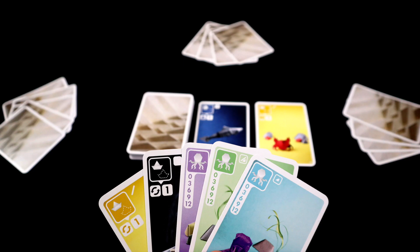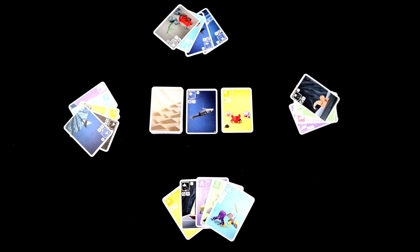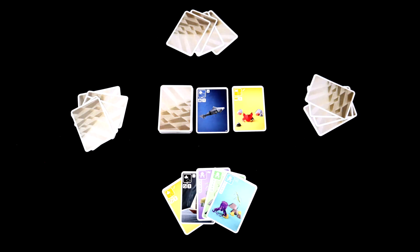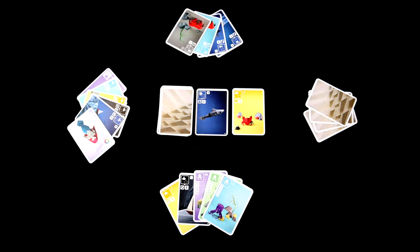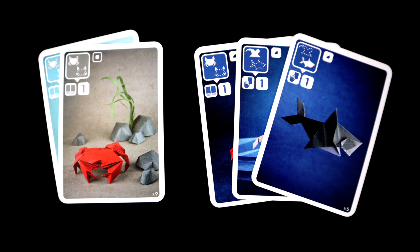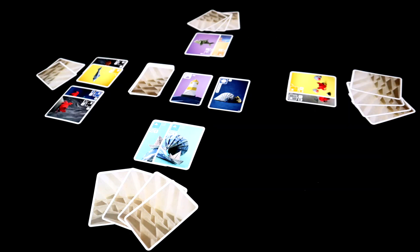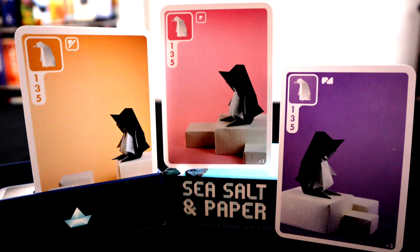Once a player has seven or more points, they may choose to end the round, either by saying stop — and everyone counts up their current points — or by saying last chance, where all other players have one more turn, and everyone but the winner of the hand only scores for their largest set of matching colors. The game ends once someone reaches the target score, which usually takes four to five rounds, and then a new champion is crowned.